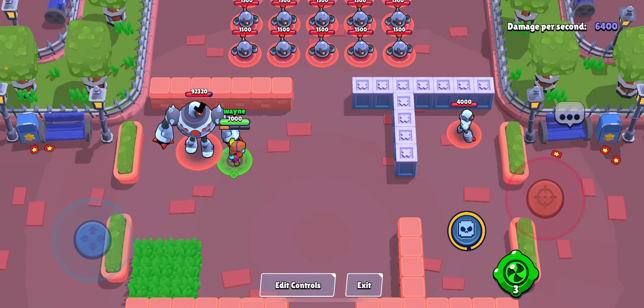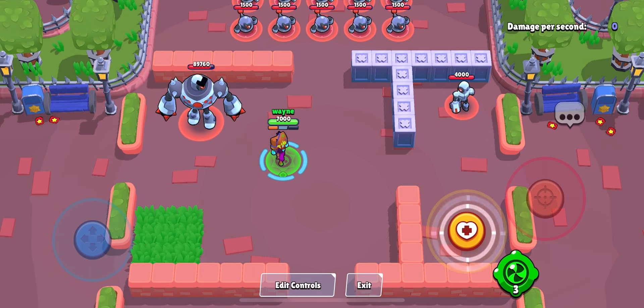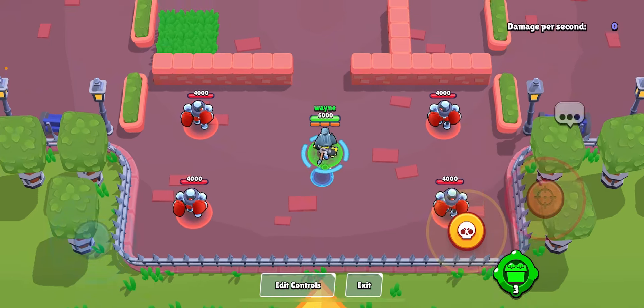When you put down your super which does the knockback, it won't have the knockback but it will destroy the environment. And the place where it destroys the environment, there will be a slow area around it, and it will stun you for about one second or 1.5 seconds.